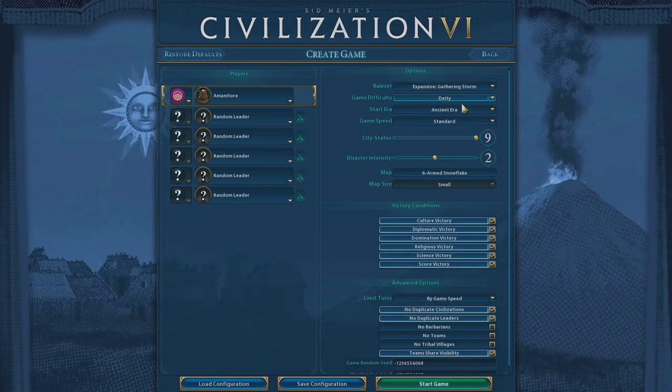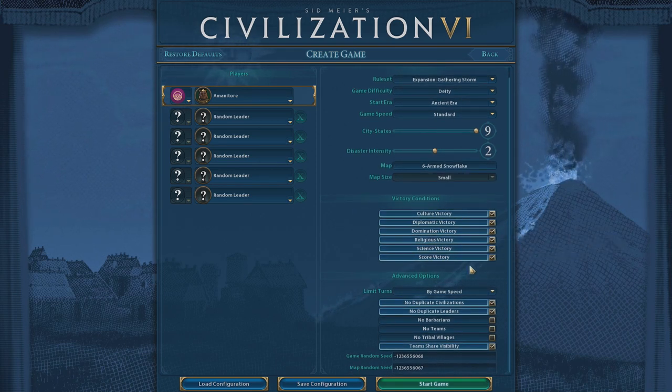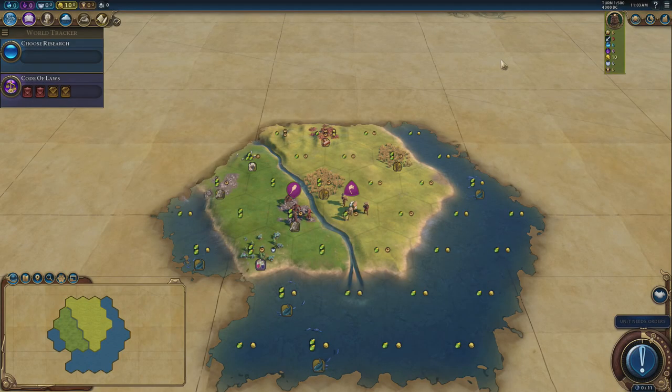It's a six-player map, deity, ancient era, standard. Leave the city states and disasters alone — all the other settings are the same, and there are your seeds. Not that you really need help making this map; it is a six-armed snowflake, I'm sure you'll be fine.